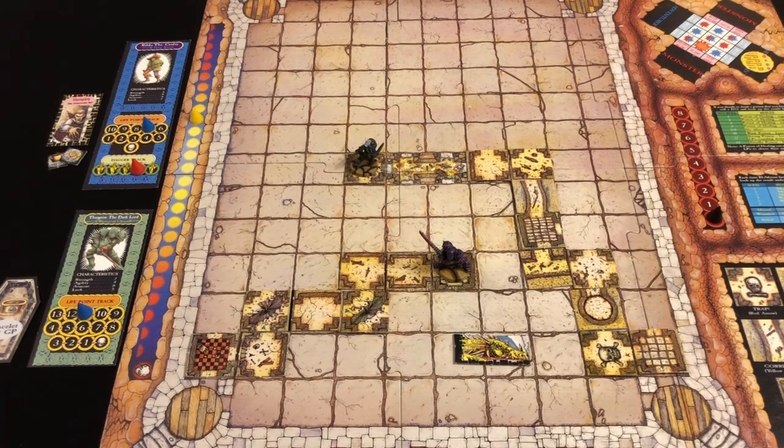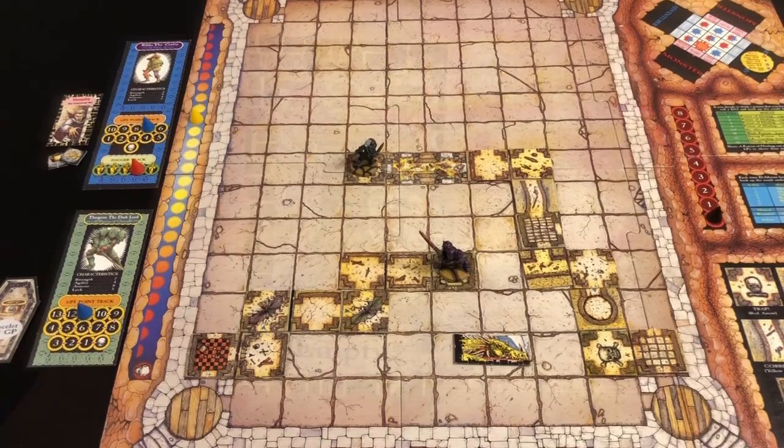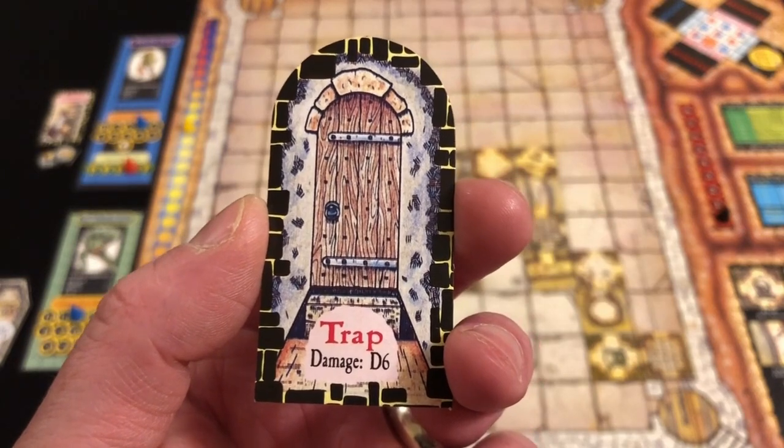We draw a room card — empty. The day tracker advances. Thargrim tries to break through the door to the north again — we draw a door card and it's a trap. We immediately take d6 damage.